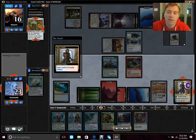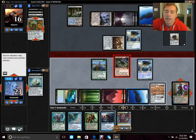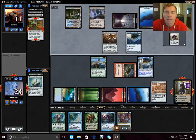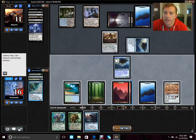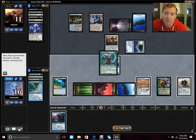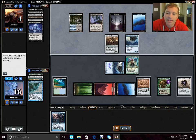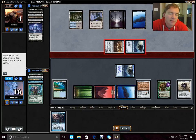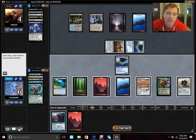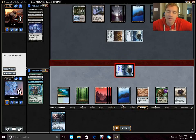We strike in again with our dragon and he Ugins us. Ugin's not really that big a deal at this point — we're just hitting his life total. If he wants to Ugin all day he can. I think he snipes our Fauna Shaman. He beats in to hit our life total — I don't know why. He probably should have conceded here because I don't think he has anything that can stop us from winning. We end up beating him with a copy of his Inkwell Leviathan — Inkwell is the perfect card to Phantasmal Image because of Shroud.